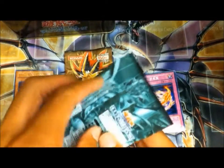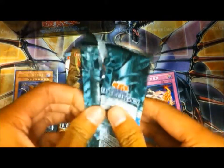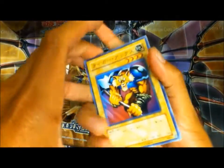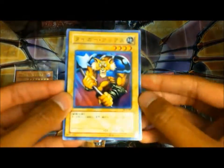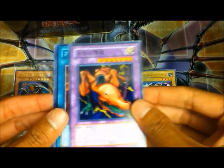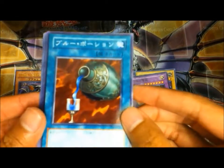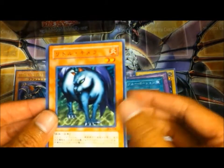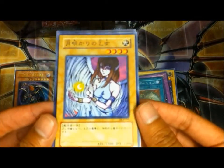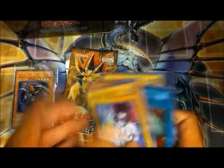Duelist Legacy Volume 4. Tiger Axe — the card Joe uses, cool. Twin Headed Thunder Dragon. Blue Medicine. Chimera, I think. And that.